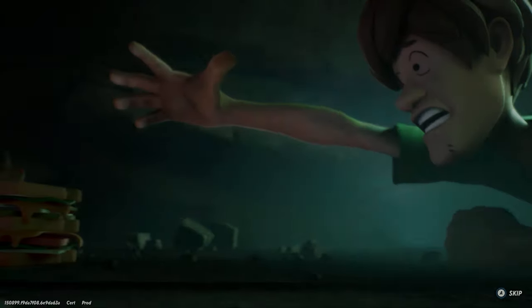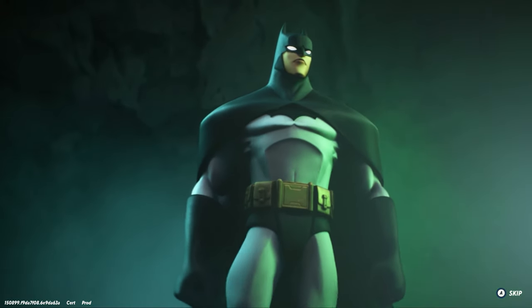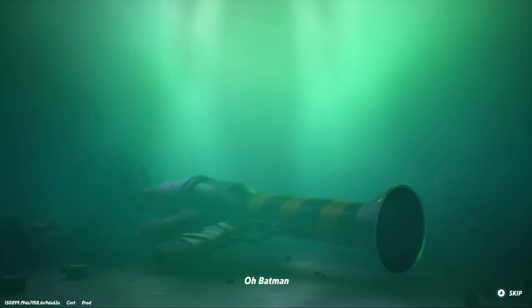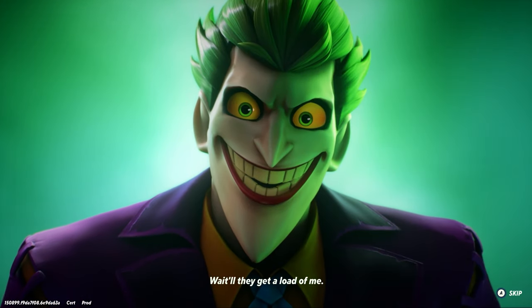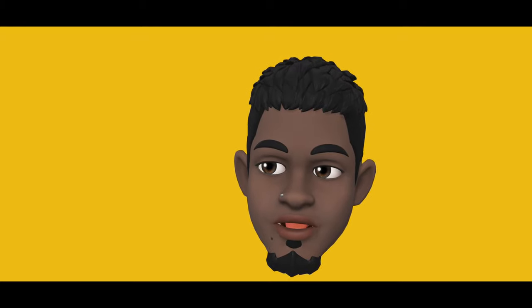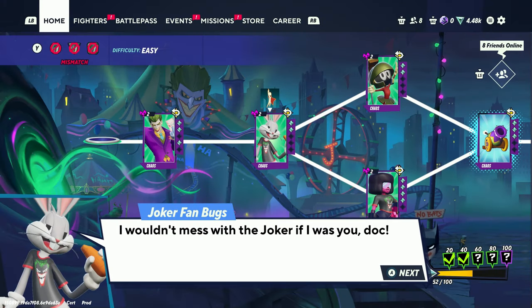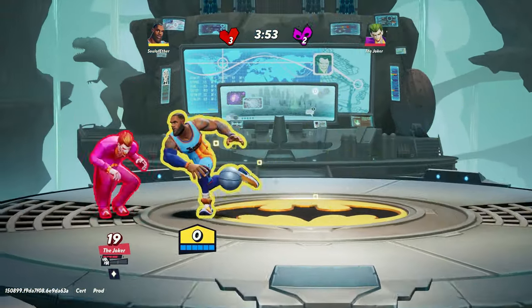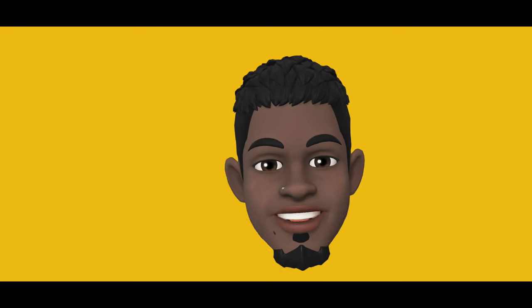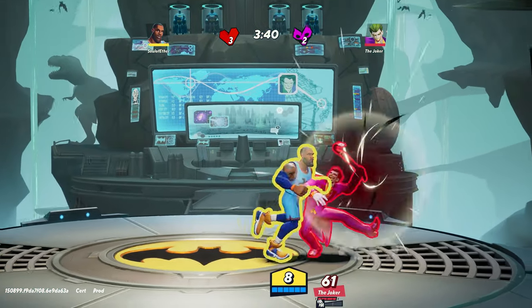Then we checked out the rifts. Each rift has its own unique concept — the one we're looking at is Joker's rift, so the concept is based off of him. Everyone is in love with Joker, so they fight for him. The rifts vary, and in this chaotic world run by the Joker, every character is a chaotic version of that character — chaotic Bugs Bunny, chaotic Tom and Jerry, chaotic Joker... well, that would just be regular Joker.